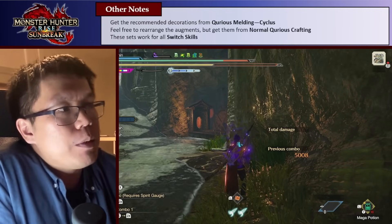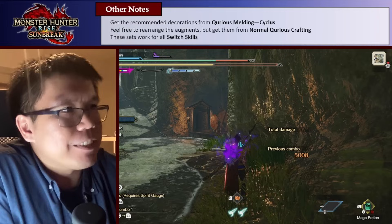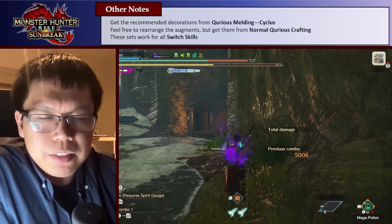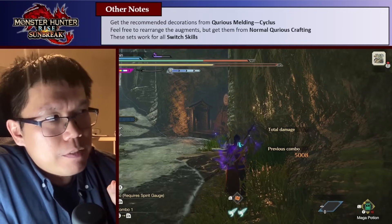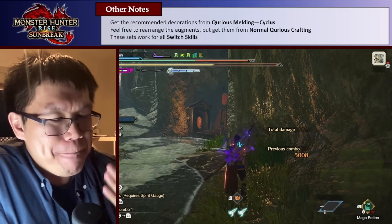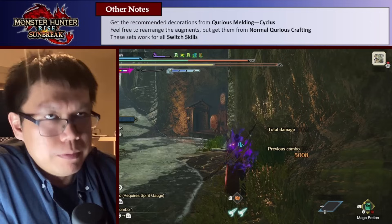A few notes before I start: we want to get the Decorations I recommend from Curious Melting — these let us pick the skills we want using Curious Crafted Decorations. I'm going to recommend some particular Curious Crafting Augments, but feel free to arrange them however you wish. Just do the normal Curious Crafting — don't do Stability, Skills Plus, or Slots Plus — and you'll get them eventually. You'll run out of money before you run out of Essence, at least I did. And by the time you max out your weapons, you'll definitely have maxed out all your armor pieces.